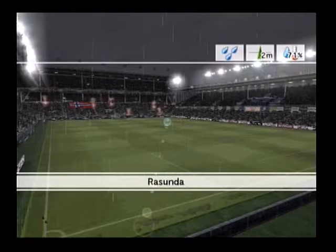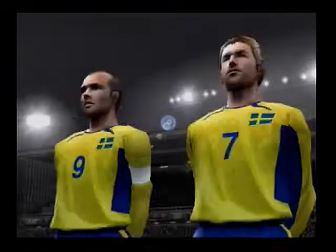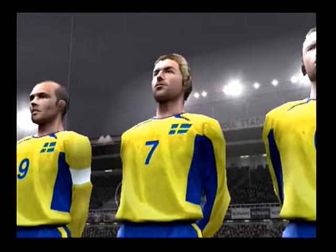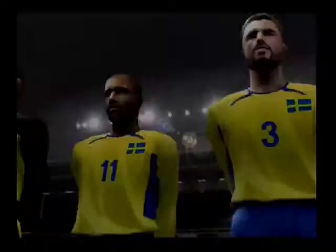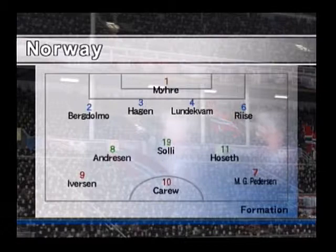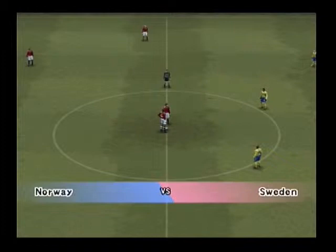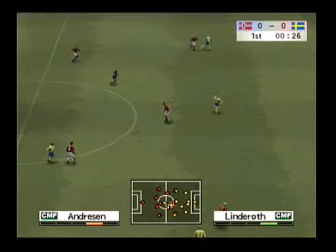Players are now coming onto the field. Let's take a look at the expected formation. The fans are providing a noisy and colourful backdrop for this great occasion. Let's check the sides now — playing from the right will be Sweden, and playing from left to right are Norway.